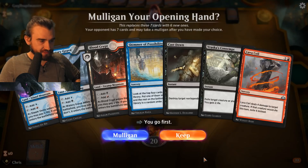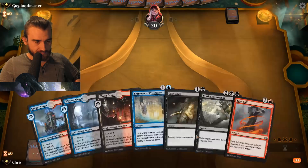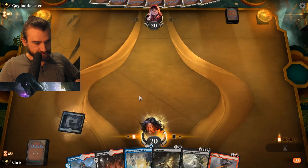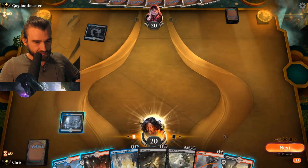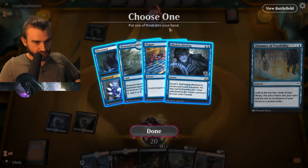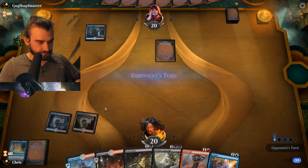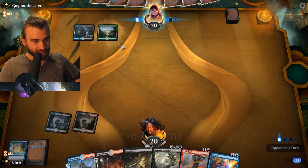New hand: Demons, Watery Grave, Blood Crypt, Shimmer, Cast Down, Rascas, Lava Coil — yeah I'll keep. Happy, tapped. Near a Guildgate — so a gate deck. Let's find a Negate or something to stop him playing Guild Summit. Yeah, Negate here seems fine. I love this card by the way — I love Shimmer of Possibility for finding what you need for whatever matchup you're in.